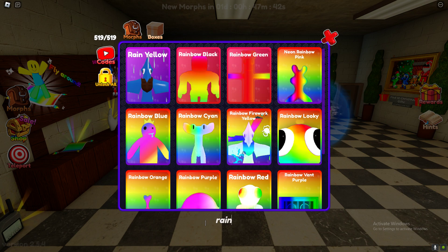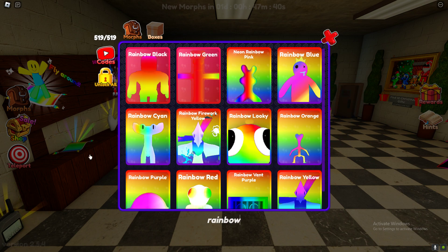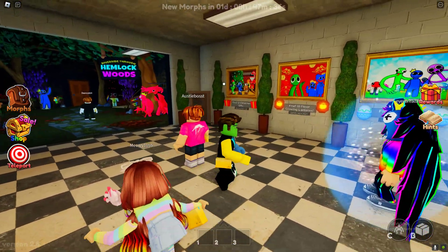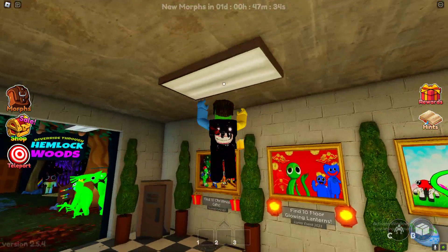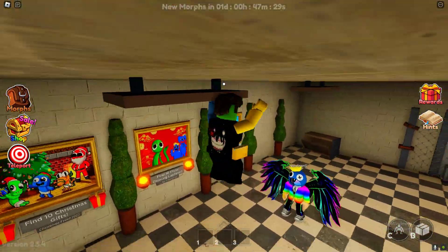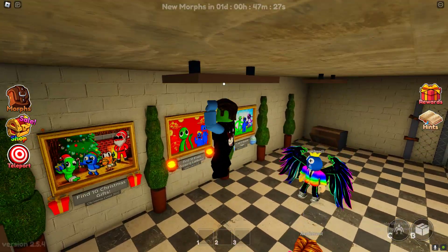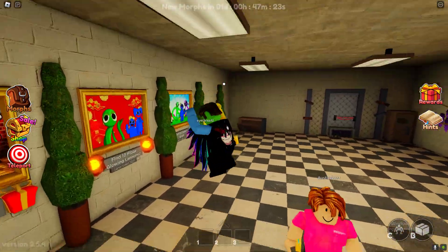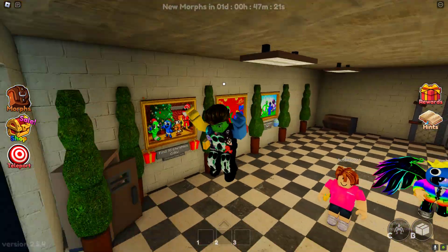I'm going to start off with rainbow blue. Rainbow blue is actually up here — if you just jump under this light you can collect rainbow blue. Rainbow blue is pretty tricky to get because when I first tried to find it I looked everywhere and never found it.